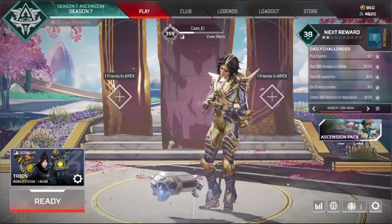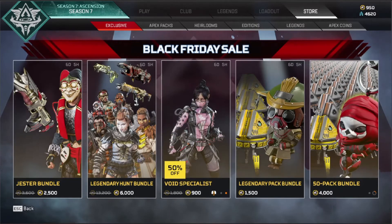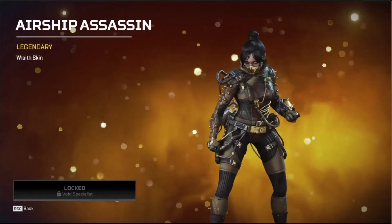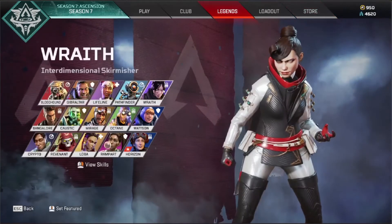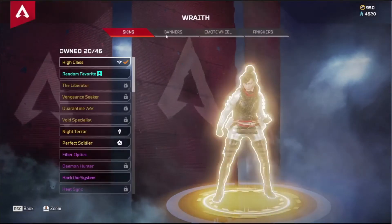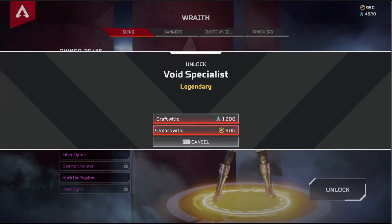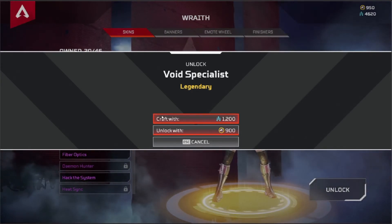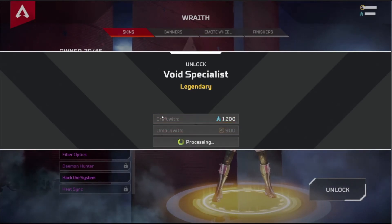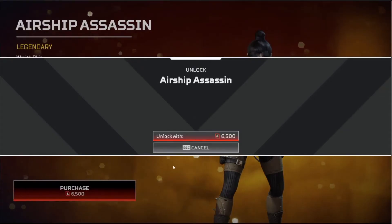All right, so the store — I noticed I skipped one, and that is the Void Specialist, which is 50% off. And then it's followed up by the Airship Assassin. I felt like this is a pretty cool skin. What legend? Wraith. I like to do this one because it's pretty cool. Void Specialist — now you can get it for 900. The crafting materials aren't on sale, but this is an Apex coin sale. Might as well get it. Looks pretty good.